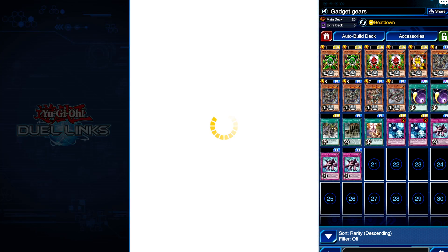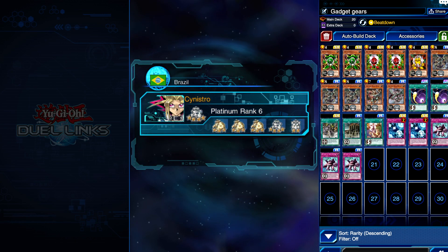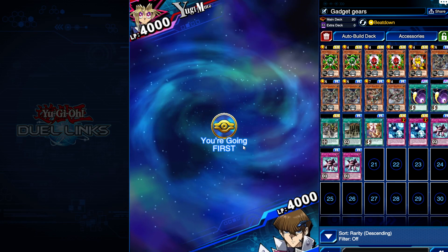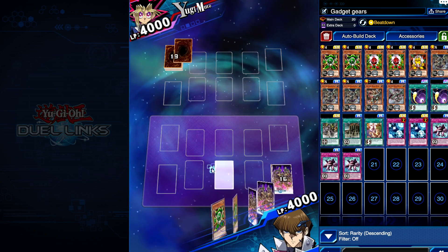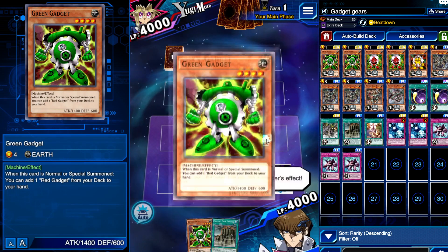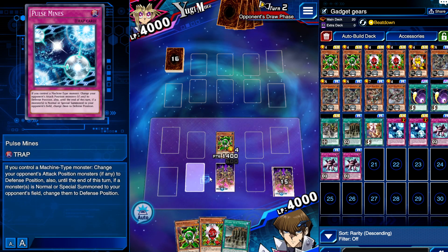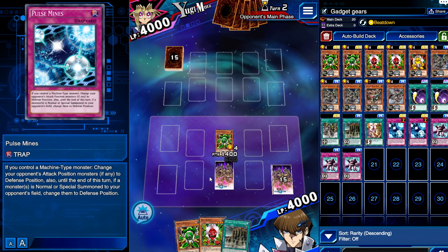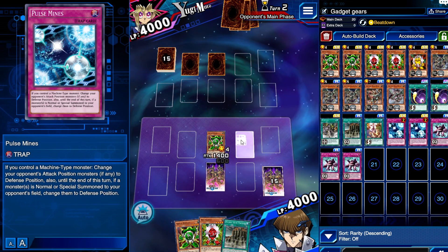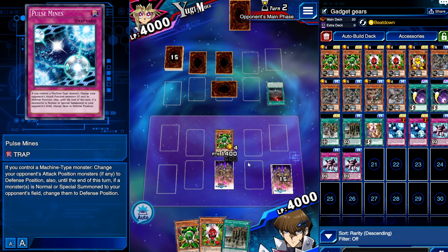Feeling somewhat confident heading into the second duel. This might be the first semi-decent concoction of a deck I've made that's not completely terrible. We're going first which isn't great for us. The hand isn't too bad but we really need to draw what we need. Pulse Mines is here with us. We end our turn and see what happens.